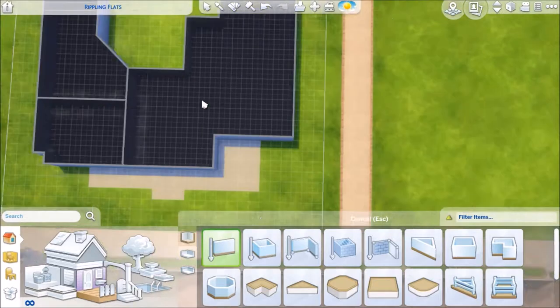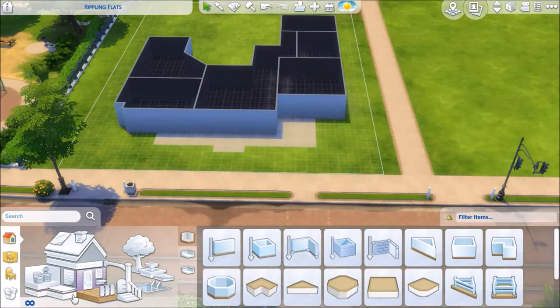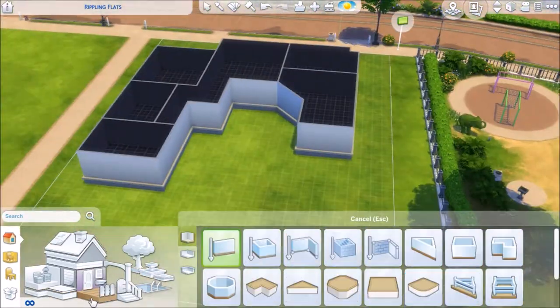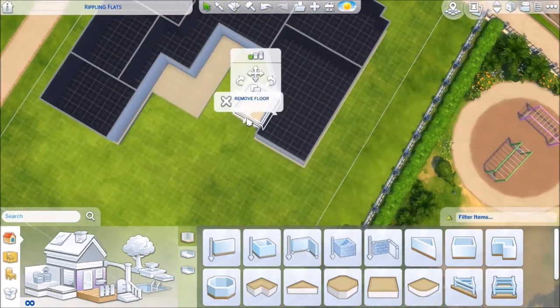So this house was built on a 40 by 30 lot, and it's a four bedroom, three bathroom that came out to 279,885 simoleons.